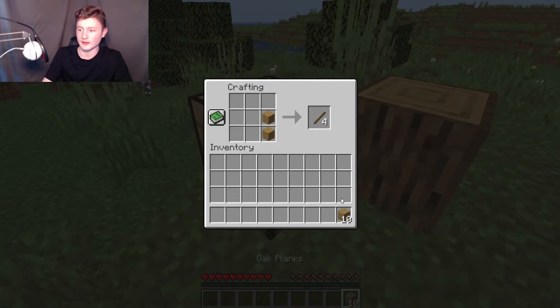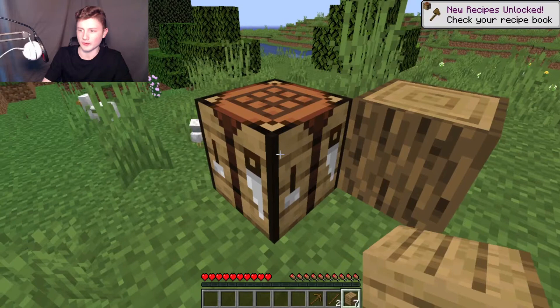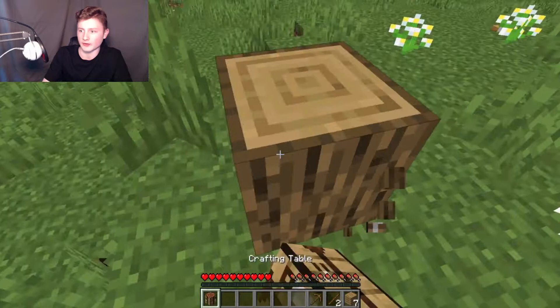The next thing is I'm going to make a wooden pickaxe. I do this by putting two sticks in the middle going up, and then on the top row I'm going to put oak wood planks, and that makes a wooden pickaxe. Then I'm going to break this crafting table, and also break the one I made by accident.